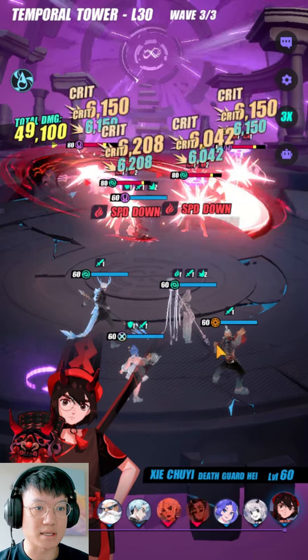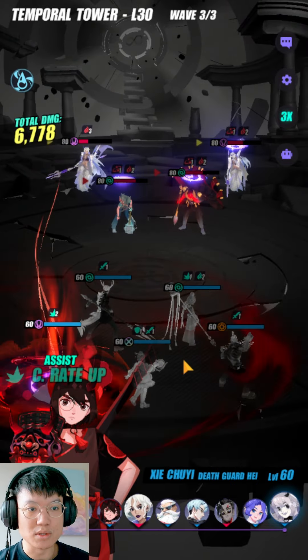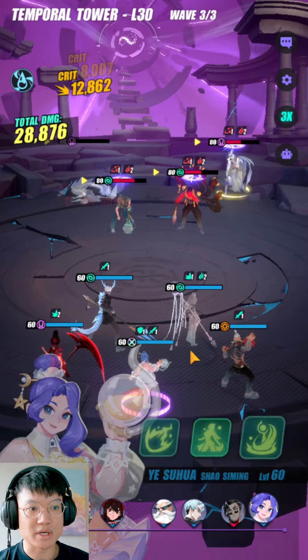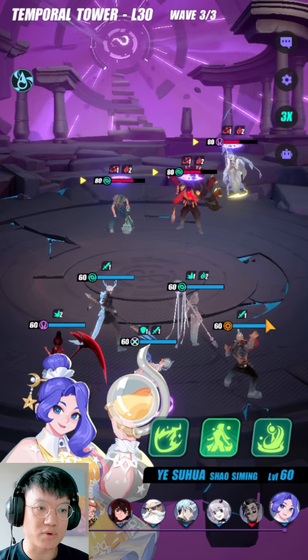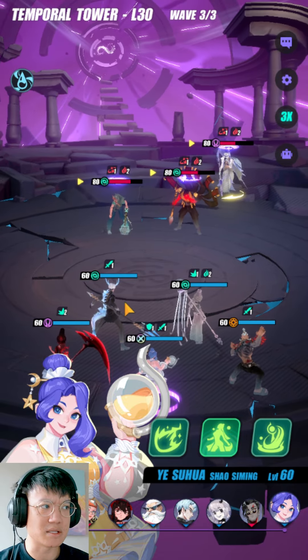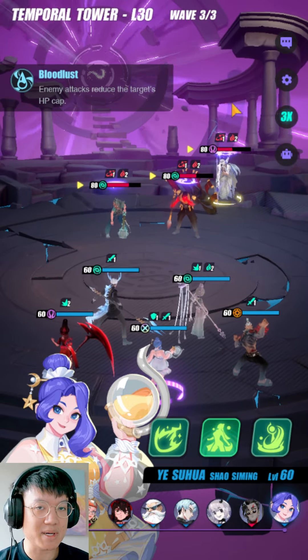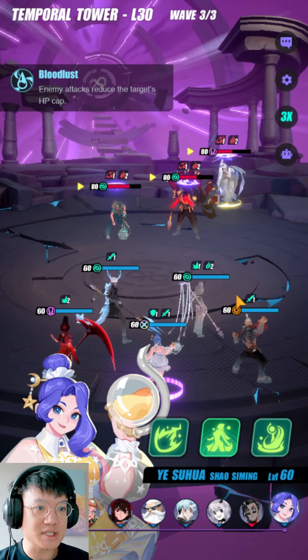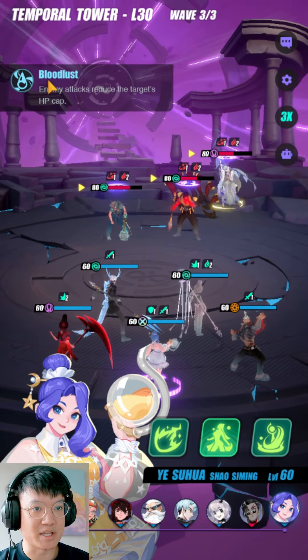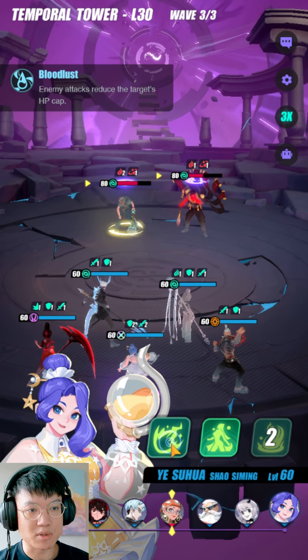I have much stronger relics than probably some of you who need help on this floor, but I'm playing a little more YOLO. You don't need to play so YOLO — you can definitely replace Ankichai with another healer or other buffers. An immunity buffer might work, but note that this debuff bypasses immunity buff — immunity may protect you from other debuffs but not the Bloodlust effect. That about sums it up for Temporal Tower level 30.